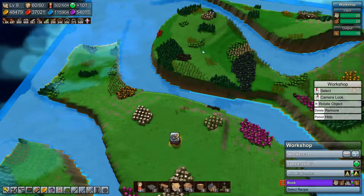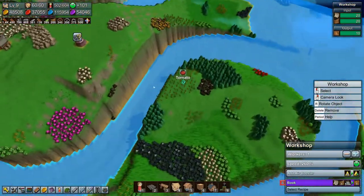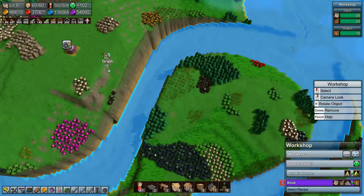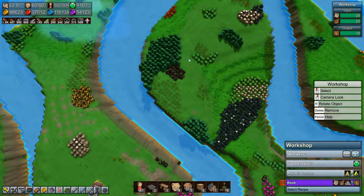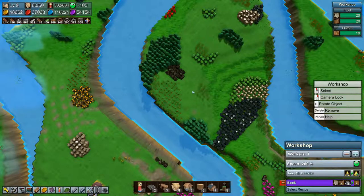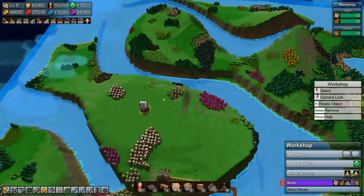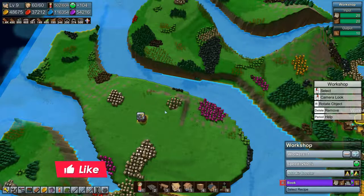So yeah, maybe build our grain farm over here, and also the animal pasture for making leather, and then ship it over there. And actually we could have a forester here as well — there are already enough trees for a forester here. So have a forester, and then have a workshop make paper. Okay, so we have a plan, we have a plan, and we are going to get that plan moving into action.